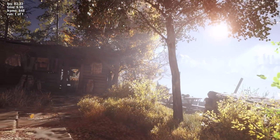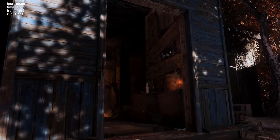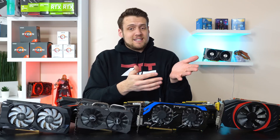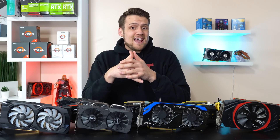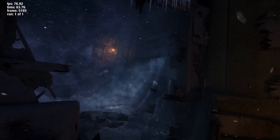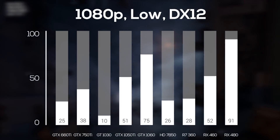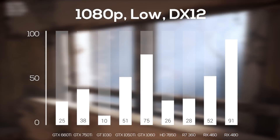Moving on to our benchmarking method, we actually aren't going to be using the built-in benchmarking tool, which is honestly pretty annoying and made this video that much harder to make. Unlike Far Cry New Dawn where the built-in tool produced roughly the same results as actually playing the game, Gamers Nexus put in the legwork and determined there's actually a huge difference with Metro Exodus, so unfortunately I had to benchmark the game manually. Before we get into that, here's a chart showing what every card can do at 1080p, low settings, with DirectX 12 turned on.